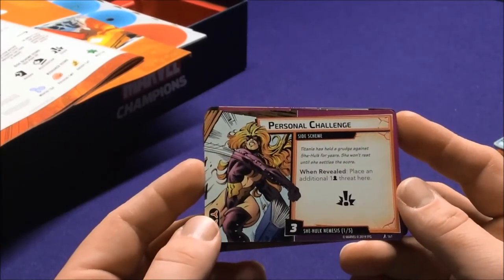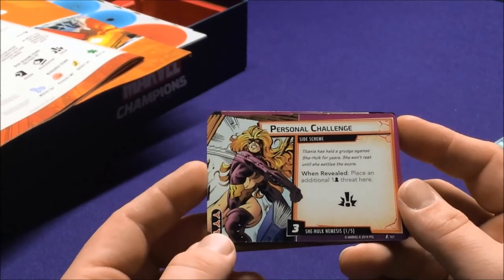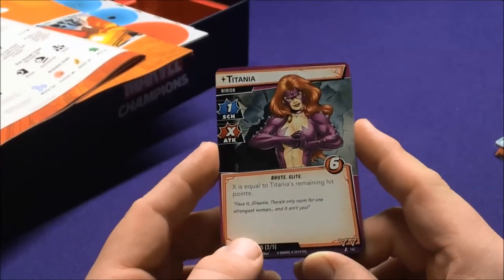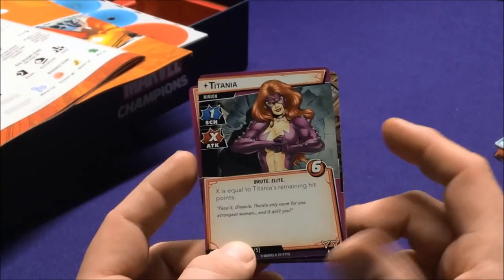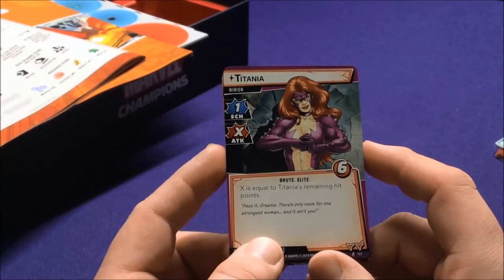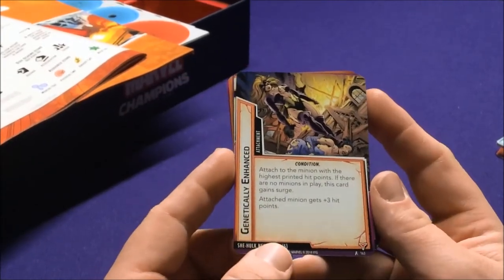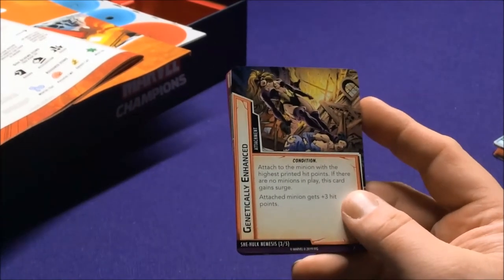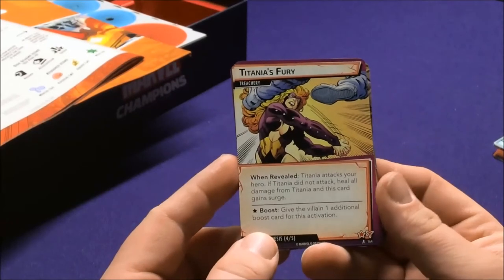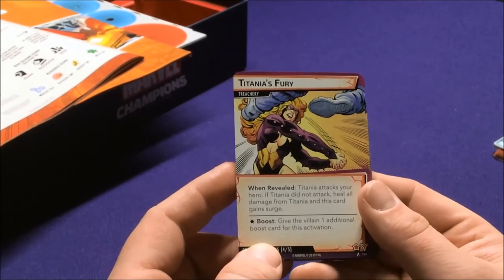Her personal side scheme is Personal Challenge: Titania has held a grudge against She-Hulk for years and won't rest until she settles the score. When revealed, place one additional threat per player. We have Titania as a nemesis minion — Brook and Elite — and X is equal to Titania's remaining hit points, so she has a modular attack. Titania's Fury: when revealed, Titania attacks your hero; if Titania is not already attacking, deal alternate damage and give the villain an additional boost card.